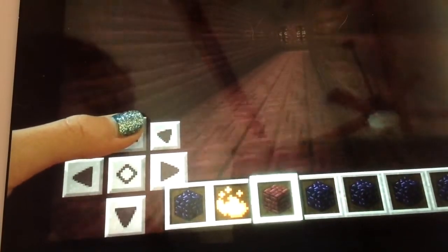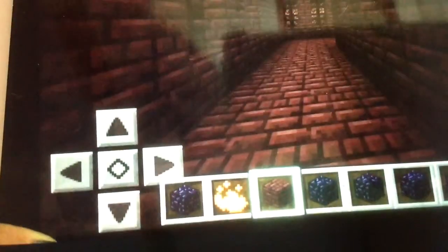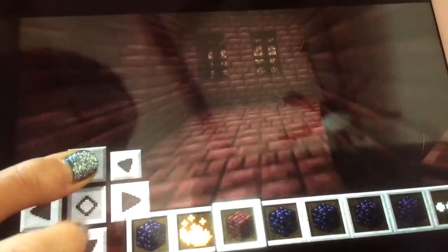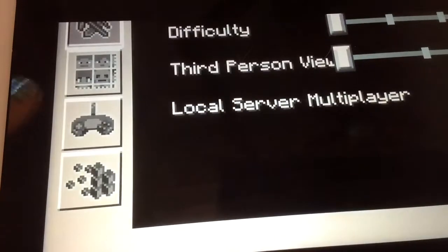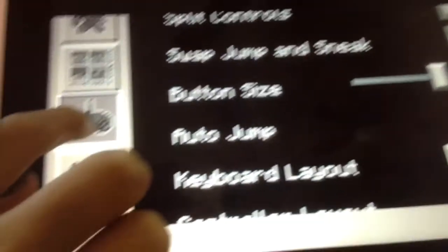If you want me to use anything better so my hands won't show, you can give me the name of a screen recorder. I'll be seeing you guys later. And if you want to switch your sneak and jump button, you go to options and it says swap jump and sneak right here. This is on the game button right here. Turn that on. Jump is here and sneak is here.